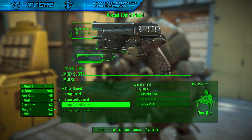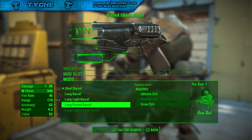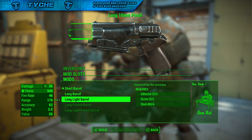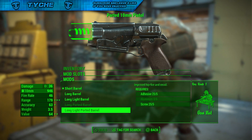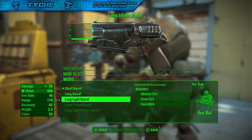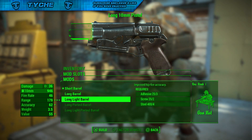For this glitch, I'm basically going to show you how you can make the long ported barrel — or you can do it on any gun — without having all the requirements. So as long as you can make the upgrade that is either above or below what you're trying to create, this will work.